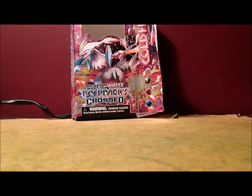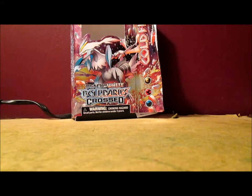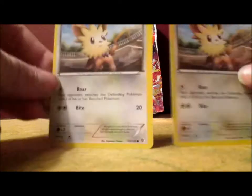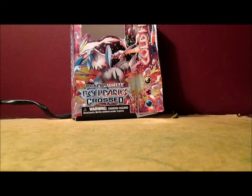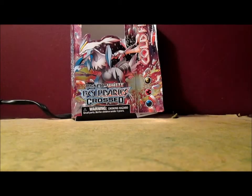Now moving on to the Fire-type Pokemon: 2 Darumaka, and you need 2 Darmanitan. 2 Numels, a Camerupt which is rare, 2 Lillipup, 2 Dunspace — not sure why they're randomly in the deck — 2 Skitty, 2 Delcatty, and then finally 2 Snorlax.